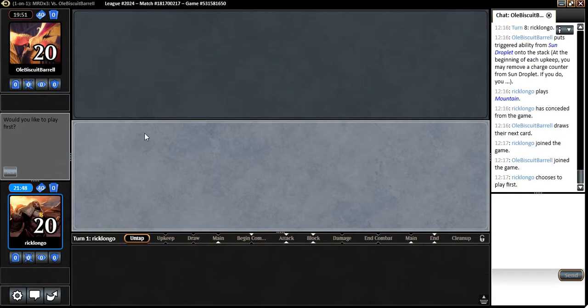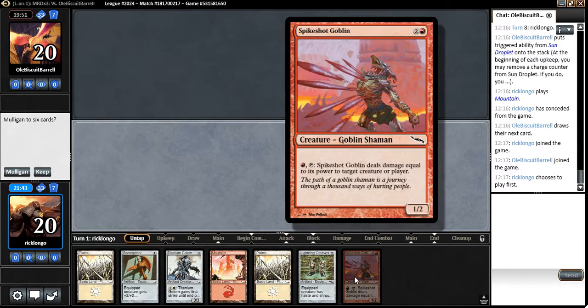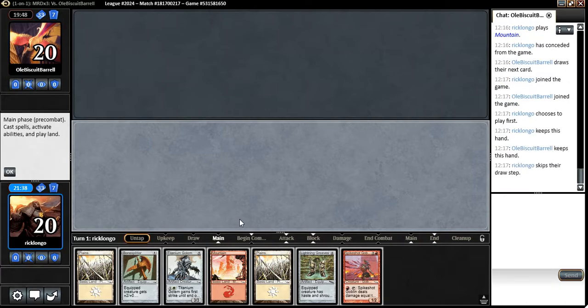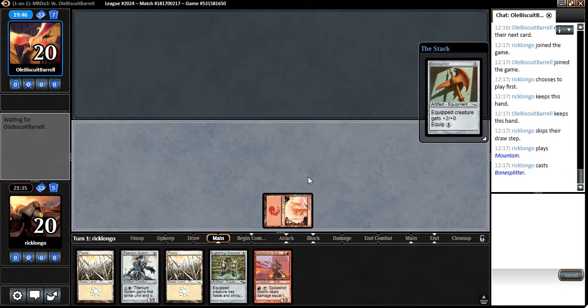Again, we would like to play first. We would also like to not mulligan. I think he's gonna have a hard time beating this — I'm gonna keep. Hopefully he doesn't counter it. Let's start with a Bone Splitter, then a Lightning Greaves.